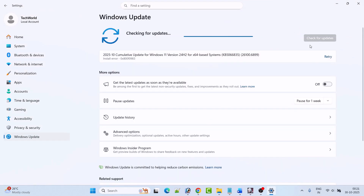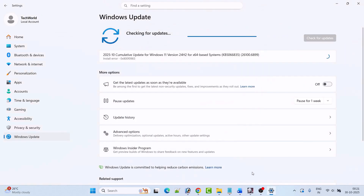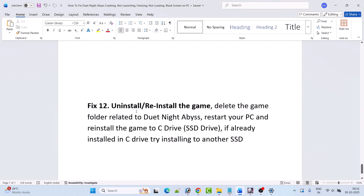Fix 11 is to update Windows. Go to Windows Settings, click on Windows Update on the left, then click 'Check for updates'. If any updates are available, download and install them, restart your PC, and then launch the game to check if your problem is solved or not.